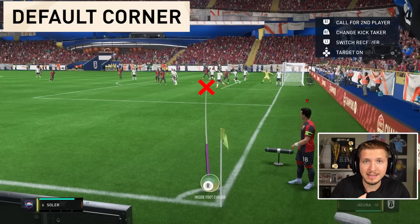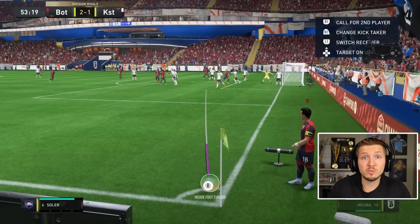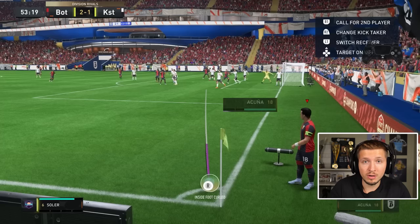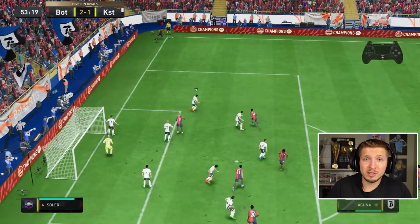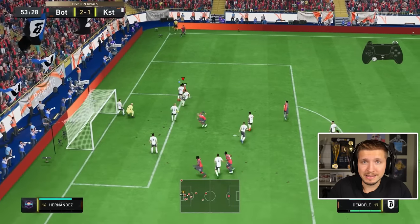For these ones you want to aim for the near post, which means you must go between 2 and 2.5 bars of power. Just like this — aim quickly, default curve, between 2 to 2.5 bars of power — which will sometimes give you some very easy goals. Quickly taken.